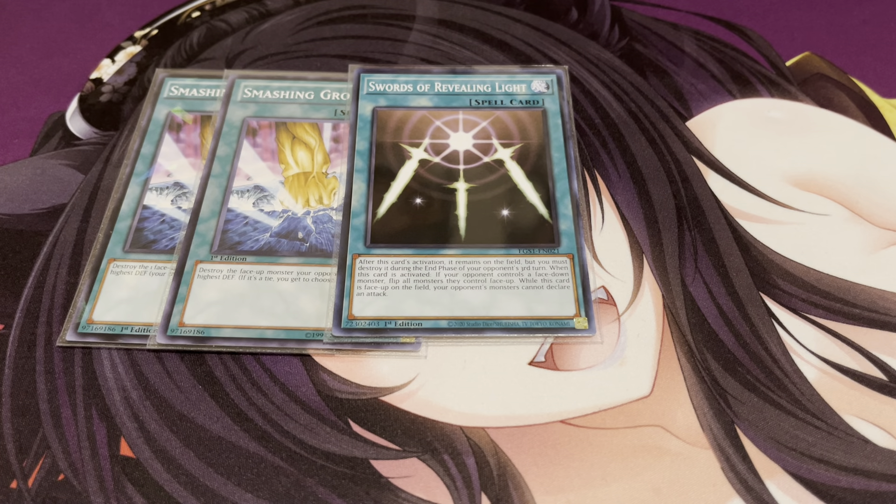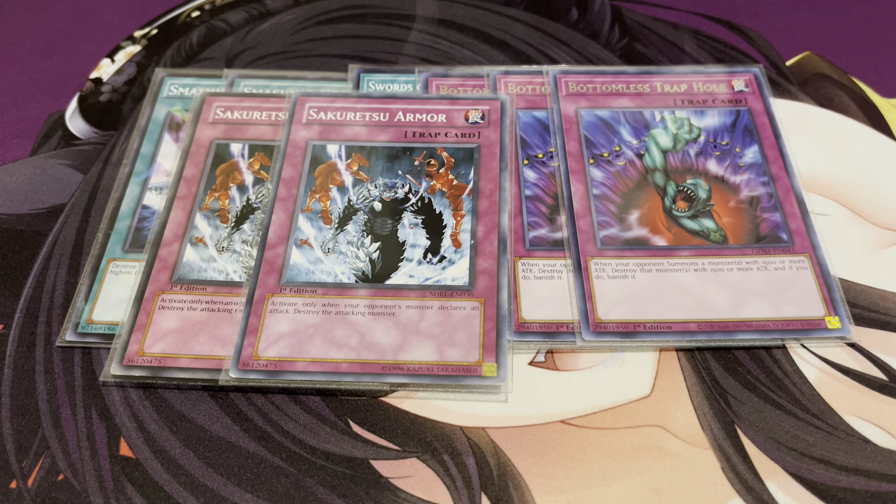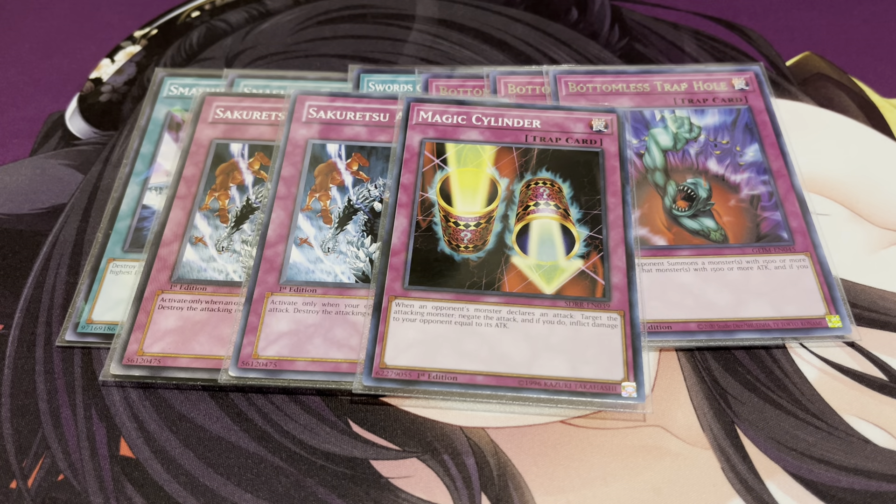One Swords of Revealing Light because it was also limited. Originally I wanted to play Trap Dustshoot, but I don't have it, so I had to play another alternative which is still pretty good. Three copies of Bottomless Trap Hole, two copies of Sakuretsu Armor, and one Magic Cylinder — this card was also limited but it's a great way to close out a game. All really good staple pieces.